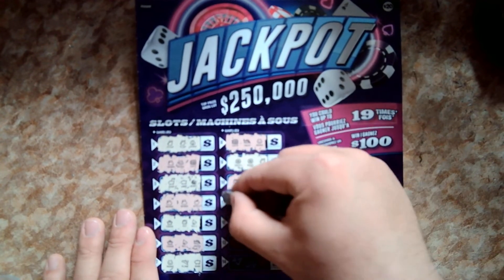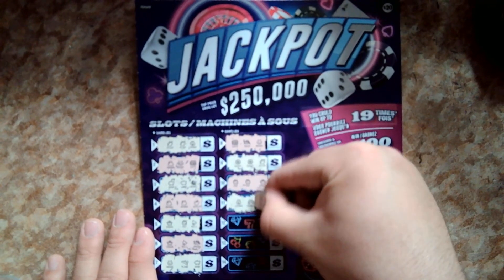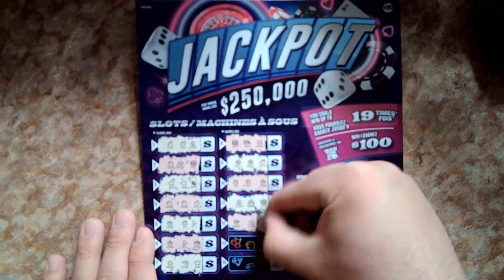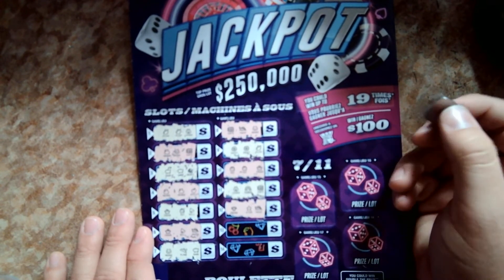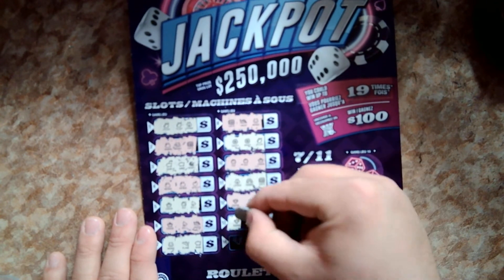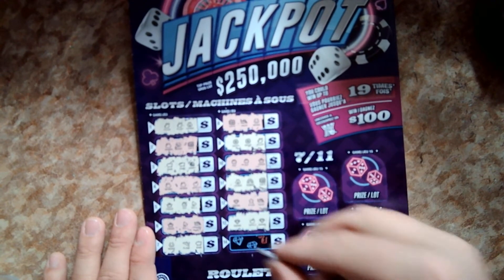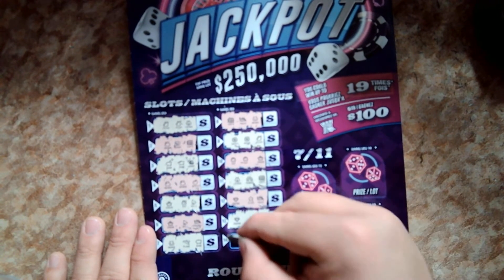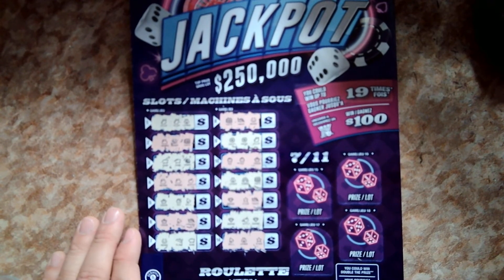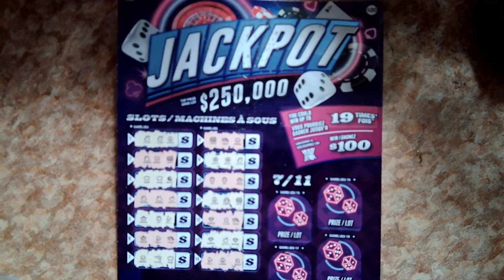Game eleven: we've got a ladybug — could use another one, but no, rainbow and a safe. Game twelve: diamond, star, and a yacht. Two roulette — actually two slots — left. Game thirteen: diamonds again, can we get two? No, the apple in the middle ruins it. Last slot — got a bell, do we get another one? We do not, ladybug and a star. Slots are not working for us today. No dice.